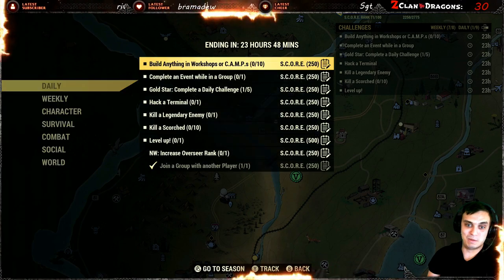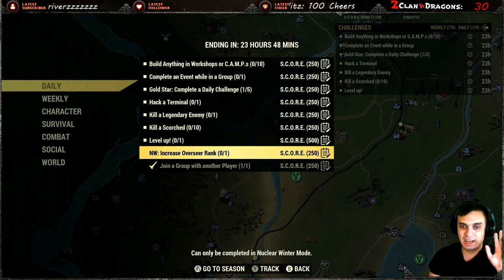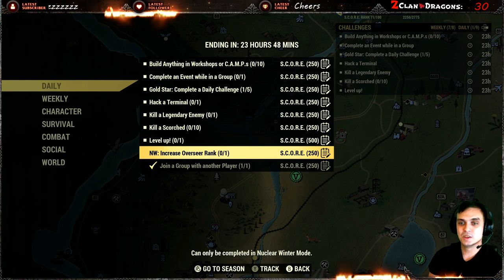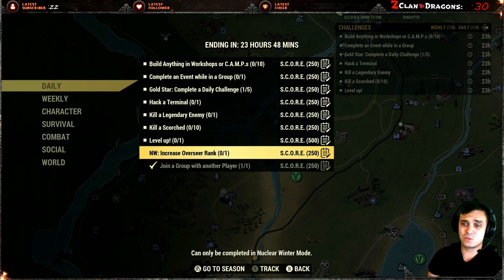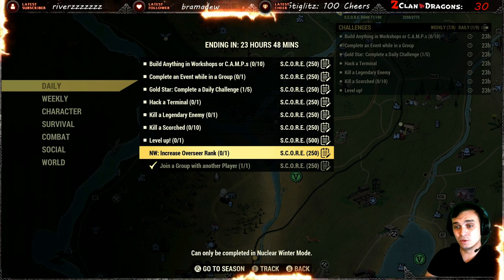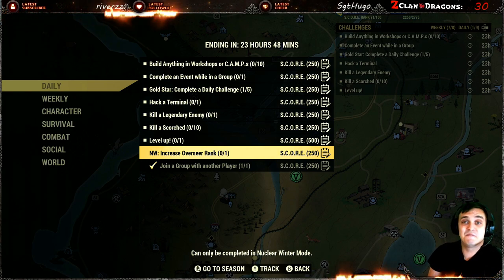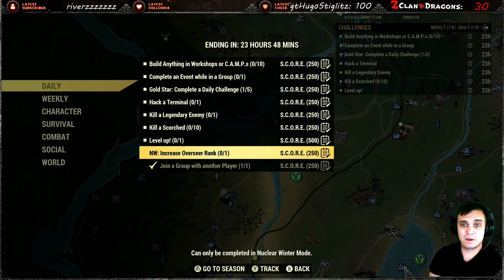Then nuclear winter — increase overseer rank and you will get yourself 150 score. Personally, I gave up on nuclear winter because right now with the double XP it's way better to do that instead, especially with my rank which is 80. There are a lot of matches needed to get a rank up, and with double XP you can get like 200 score extremely fast. So I'm gonna skip out on that one.